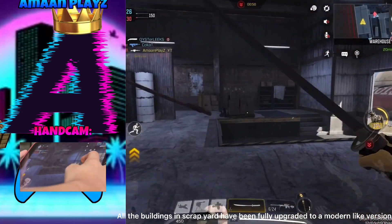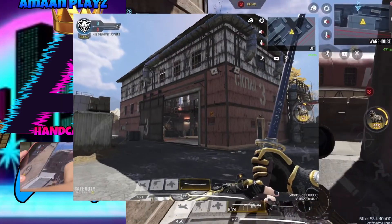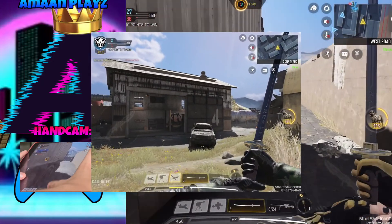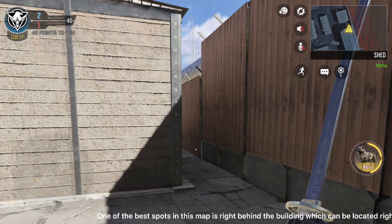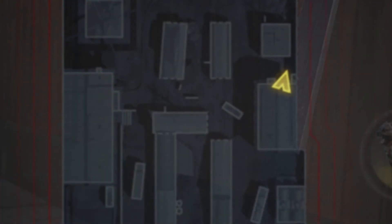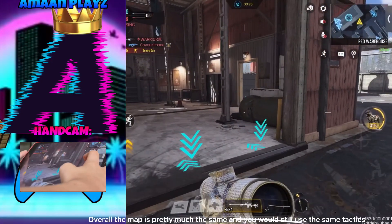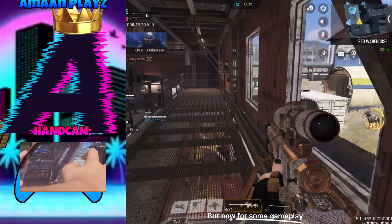All the buildings in Scrapey Air have been fully upgraded to a modern-like version. One of the best spots in this map is right behind the building, which can be located right here. Overall the map is pretty much the same and you would still use the same tactics. But now for some gameplay.